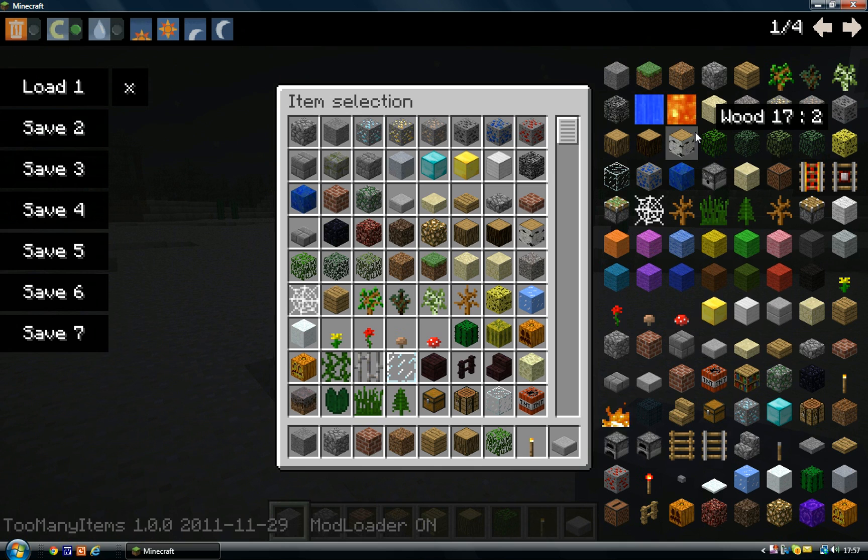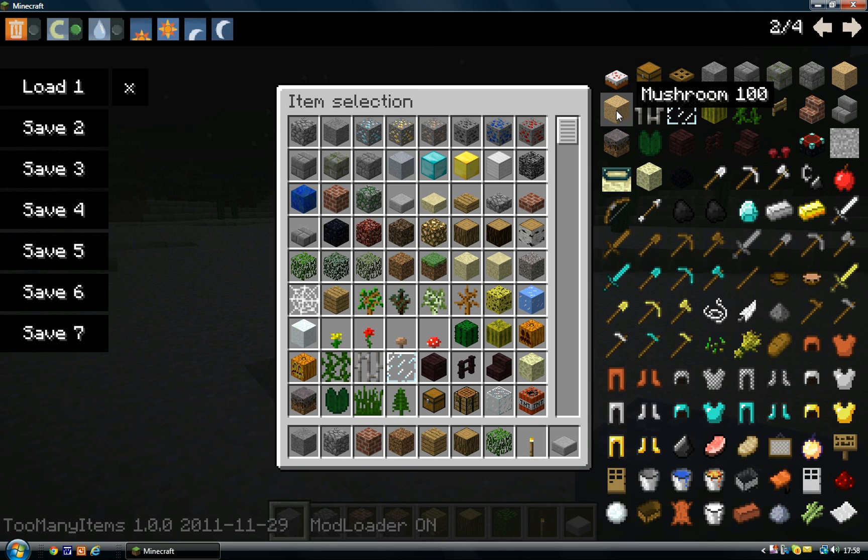The only time you'd really need the ID number is if a friend doesn't have Too Many Items and needs a command to spawn something. For example, if someone wanted mushrooms, I'd look it up and tell them the ID number — mushrooms is 100. Then they'd type slash give, their username, 100, and they'd get a stack.